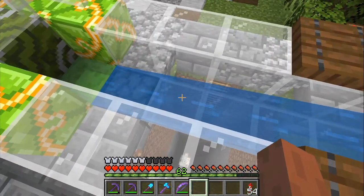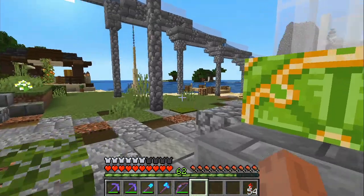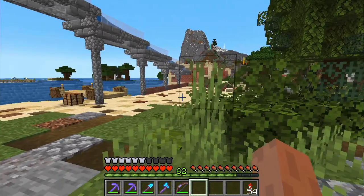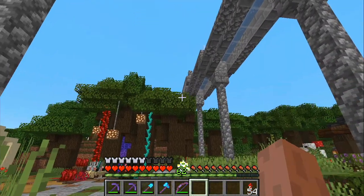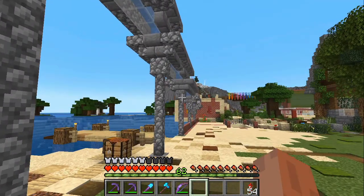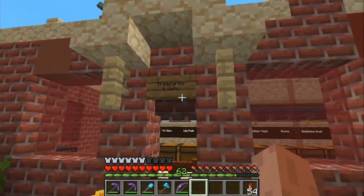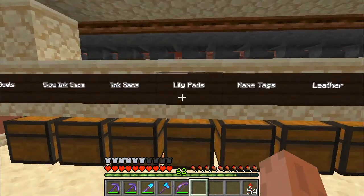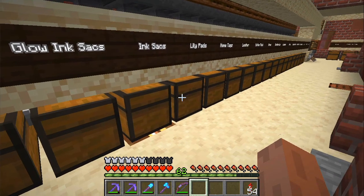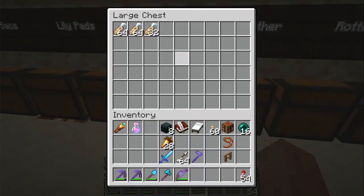Whenever there are items here, they get flung up into the next stream. If we hear note block clicks, we can run back here because that will indicate there are items on the way. Then here I had an iron farm, so we also saw iron ingots coming this way. They all ended up in this house called the treasures and junk house. The first chests here are from the fishing - bowls, lily pads, name tags. You could get so much from fishing.